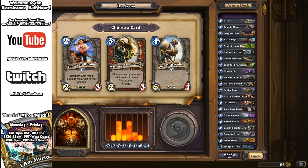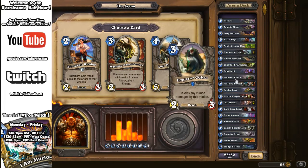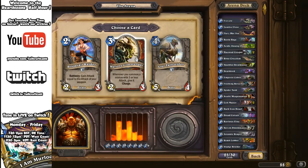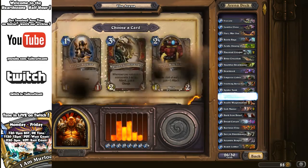Next: Grotesque Dragonhawk, Warsong Commander, or Bloodsail Raider. Warsong Commander: whenever you summon a minion with three or less attack, give it charge. How many minions do we have with three or less attack? We've got a lot that could benefit, but we need to protect this because people will nuke it off the table. Raider is solid too. Warsong wins the vote and comes on in.